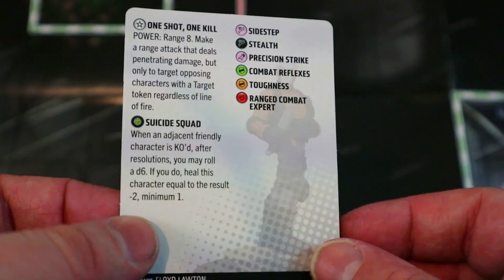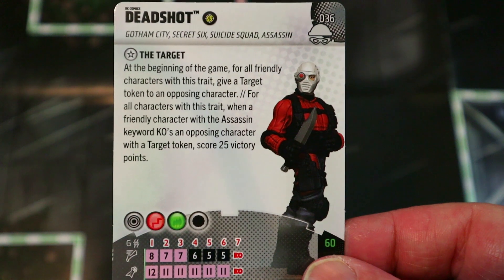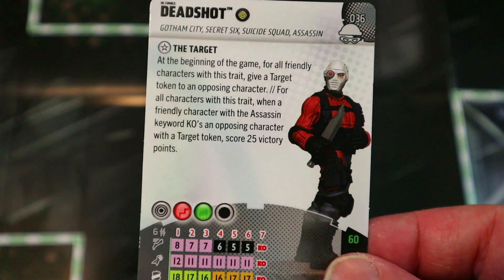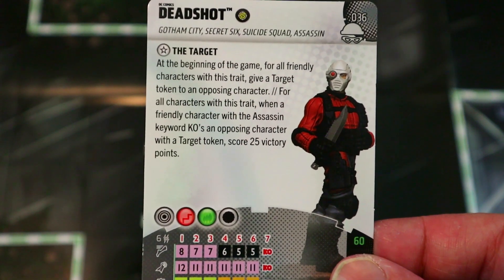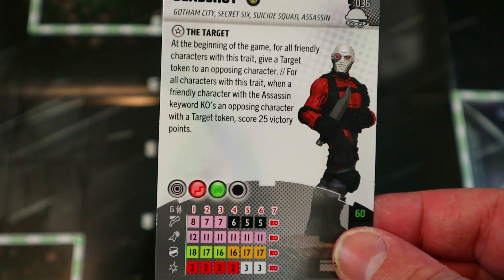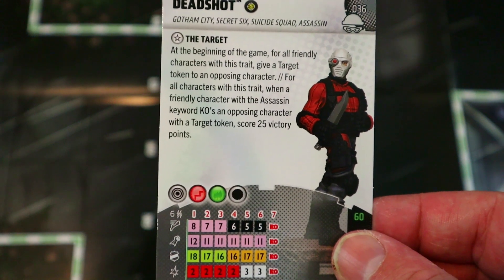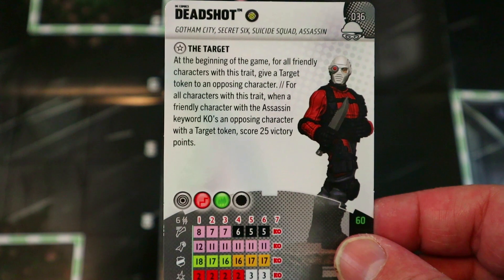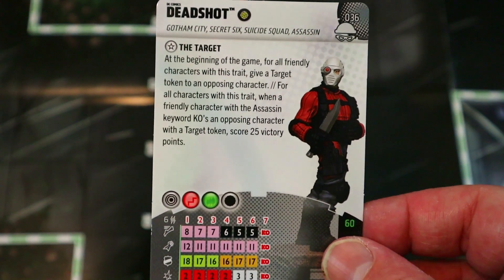Deadshot has Gotham City, Secret Six, Suicide Squad, and Assassin keywords. He's got the Target trait: at the beginning of the game, for all friendly characters with this trait, give a target token to an opposing character. For all characters with this trait, when a friendly character with the Assassin keyword KO's an opposing character with a target token, score 25 victory points. So you target somebody, and if your Assassin KO's them you get an extra 25 points.